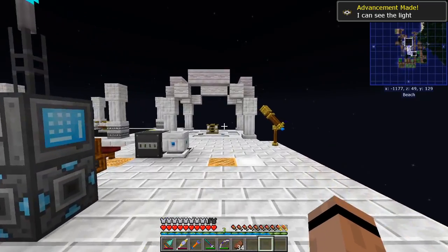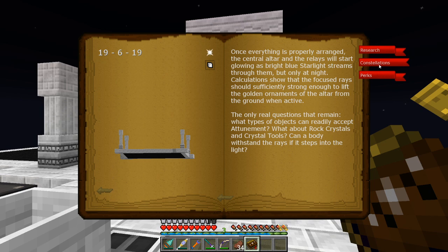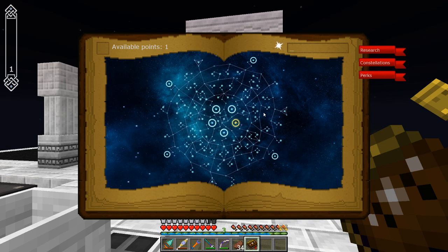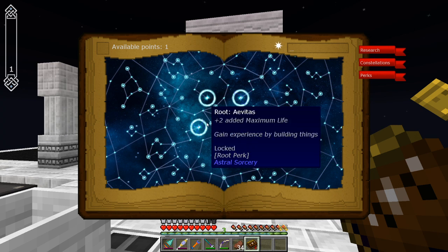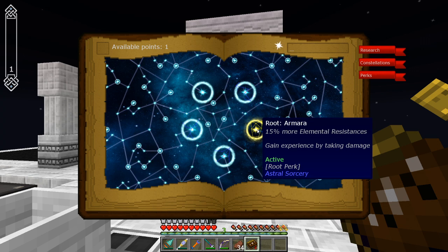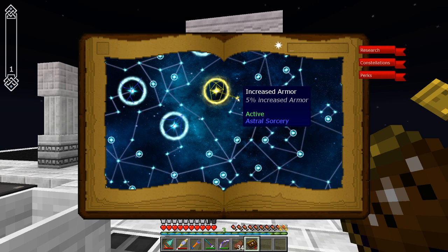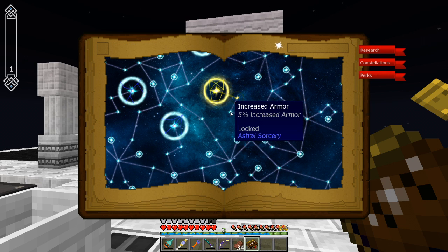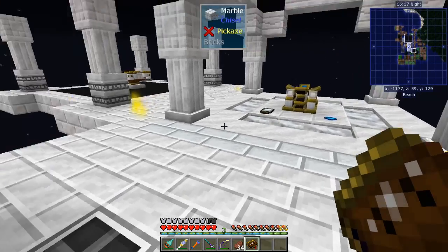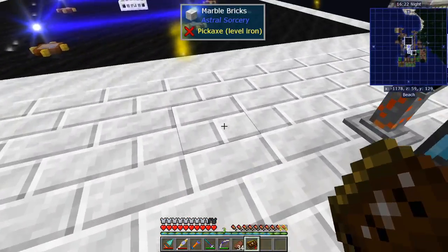I am attuned with Amara! Looking at the book — perks. This is different from what I saw before. I get resistance and gain experience by taking damage — it's defensive in nature. The next one is five percent increased armor. I can't get to that one yet, I've got to earn that perk. That's why I picked Amara — I was going for a little bit more defensive. Pretty cool!